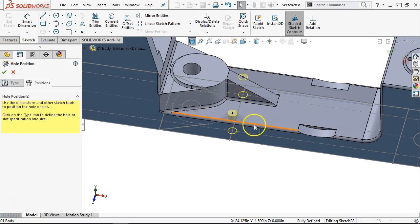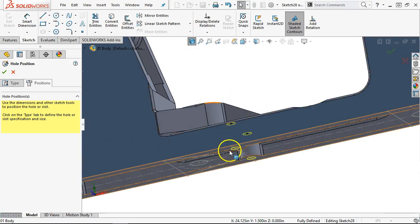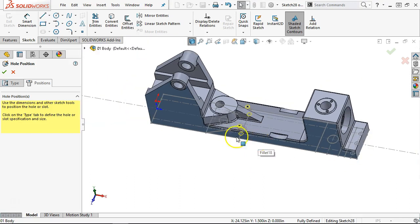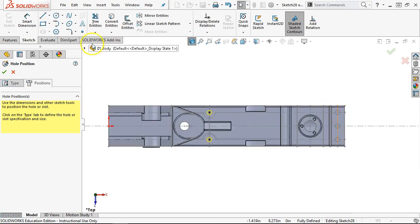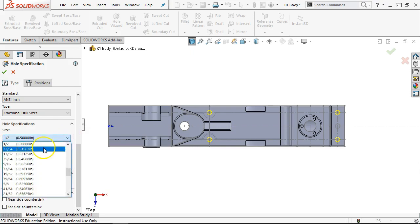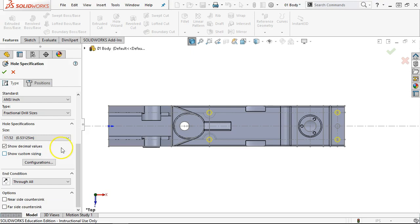On the positions, let's go back into the point tool and put it right on those items. We need to find the 0.531, which should be 17/32. If we show the decimal values, that usually helps — 0.515, 0.531 — and we'll go ahead and accept. That's still a simple hole pattern — I haven't quite gotten there yet to open up for the spot face.